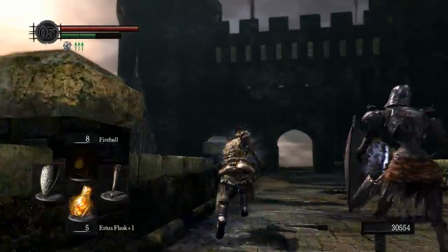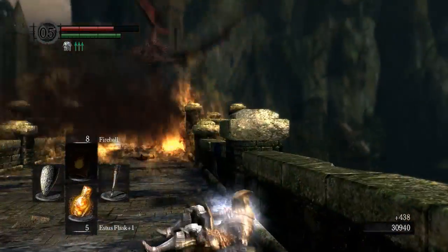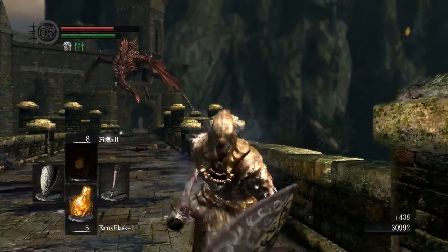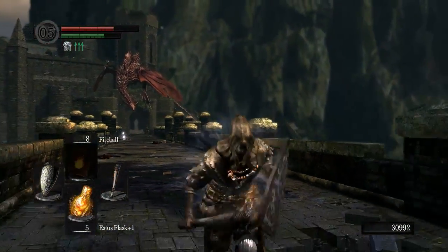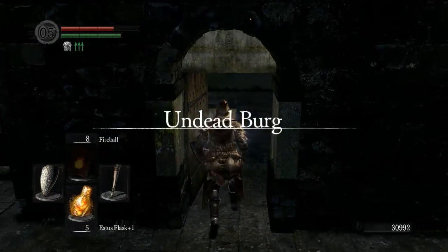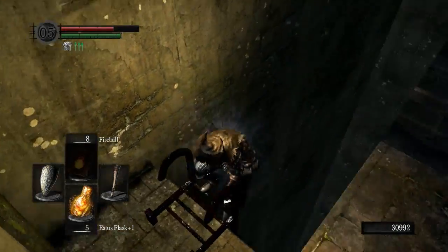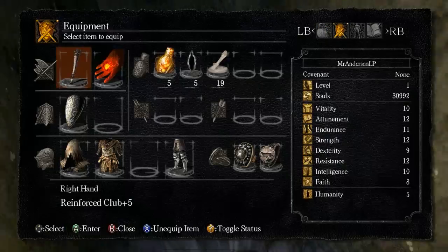There is a way to make it across this bridge without the freaking dragon burning you, but I'm lazy so we're just gonna take the damage. Basically, just rest at the bonfire underneath him, run out till he attacks you, get to a safe spot, bone back to the bonfire, he will fly away, and then you can just merrily make your way across the bridge with no freaking damage. But like I said, I'm lazy!